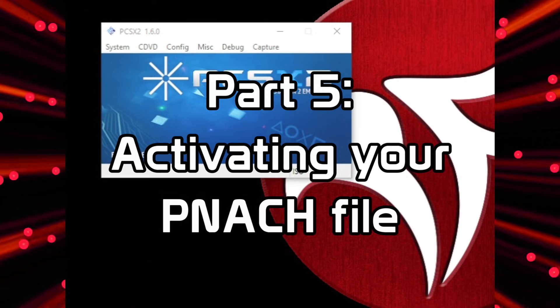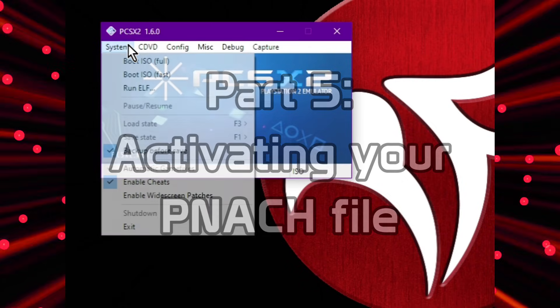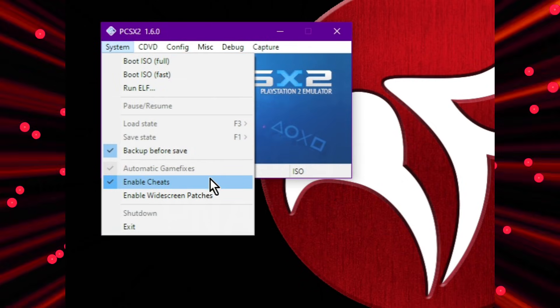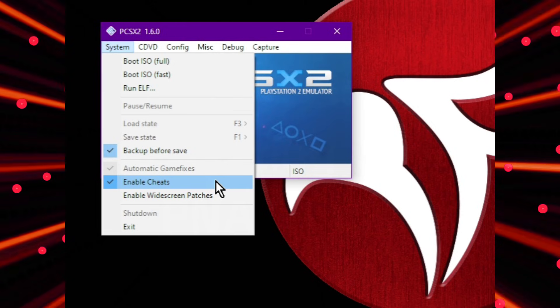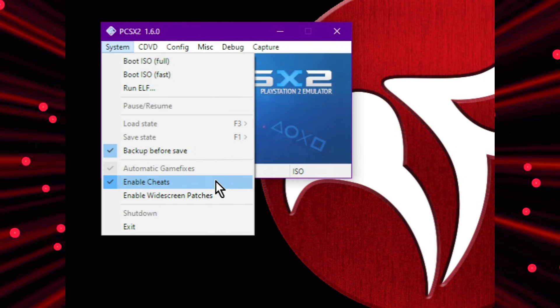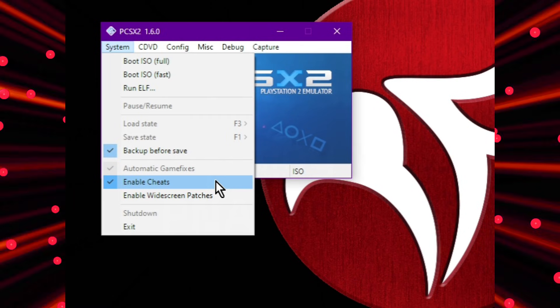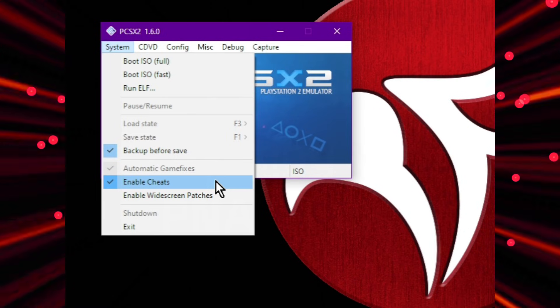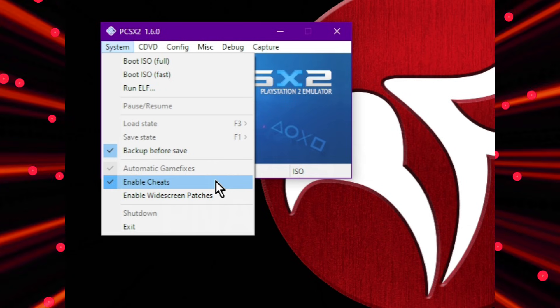The final step to activate a patch file in PCSX2 is to click System in the menu bar, then click Enable Cheats. If this is off, any patch files will be ignored, even if they're named correctly. Be aware that this setting is persistent after you close PCSX2, so you may want to double-check it whenever you change games, in case there are some games you want to cheat with and some you don't.